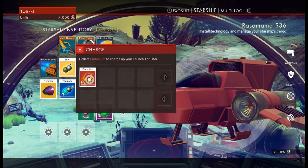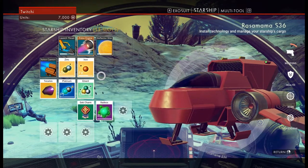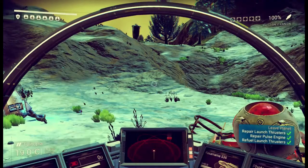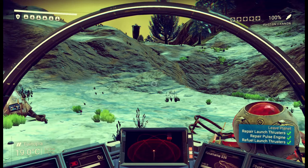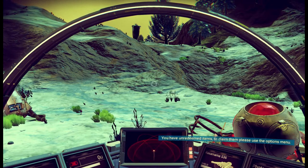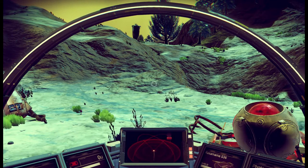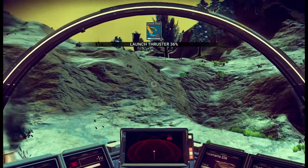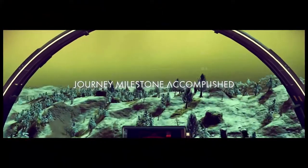Recharged! So now we've got to leave the planet. It's telling me in the bottom right to press W to take off — I am hammering that W button. Oh, hold W of course — hold as always, the bane of the console player.